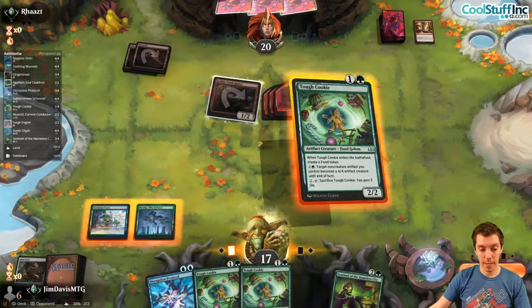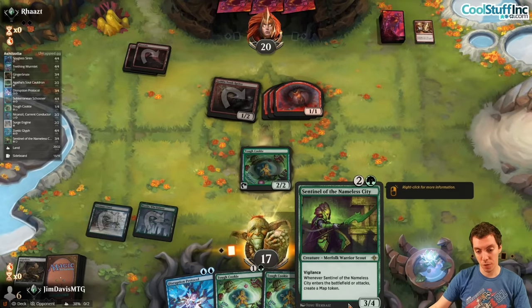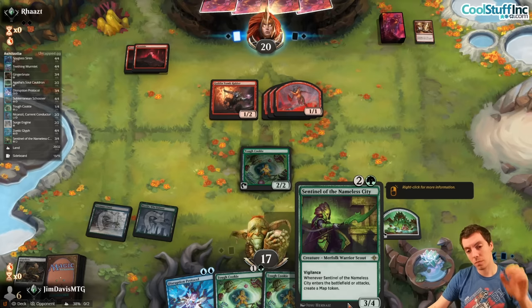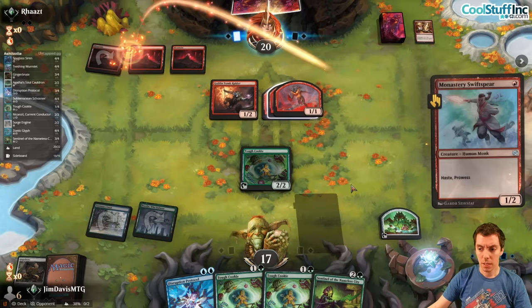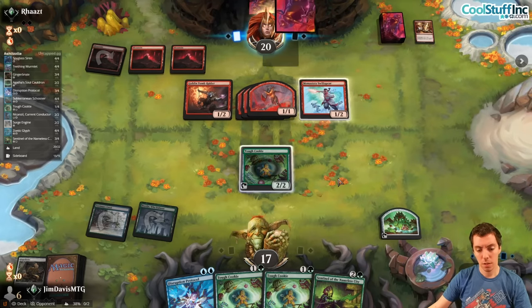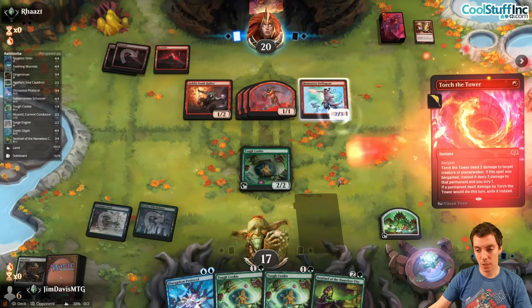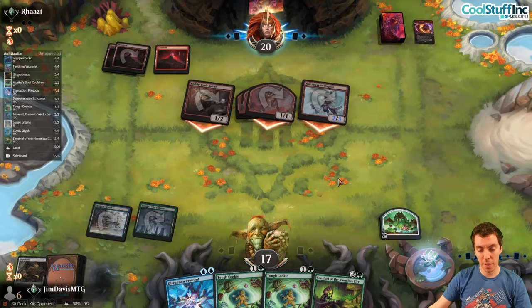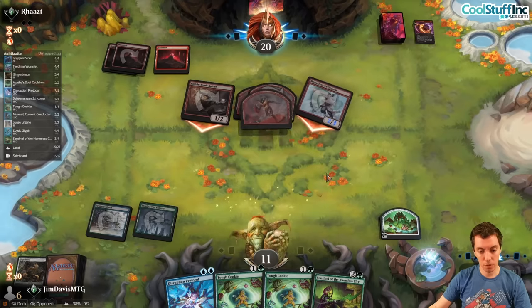Settle's a great draw — as long as we draw a land, this 3/4 is a pretty awesome body on this board. Having the food is great too. Block the Sphere — block the Sphere and Shock here — we're probably dead. Torch Tower, yep. Not ideal, they have one card left. Pretty good draw for them on the play into our mulligan hand. Draw land, please. Cannot draw land.